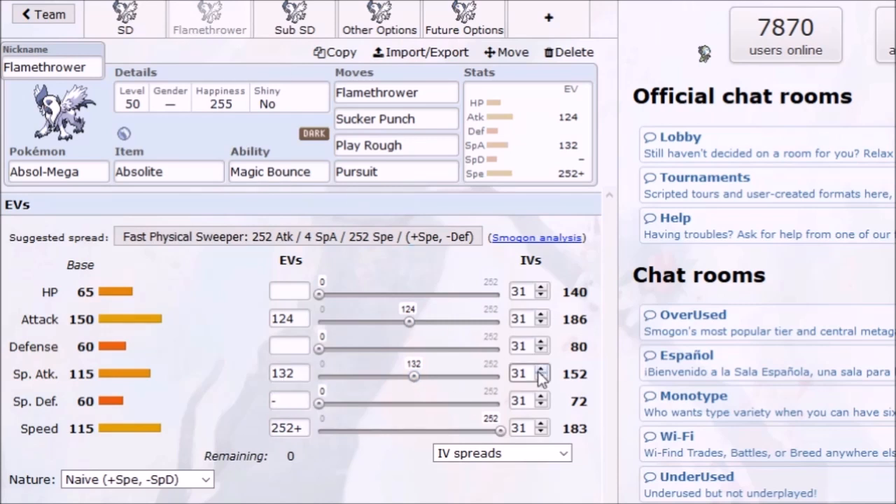This is all assuming you have 31 Special Attack IVs, which I recommend. So at level 50, anywhere between 20 and 132 Special Attack, and at level 100 anywhere between 72 and 184, to knock out those Mega Scizor after Rocks. You generally use Flamethrower to catch switch-ins to a Mega Scizor, since it's bulky enough to take all your hits except a solid Flamethrower. The set is pretty good late game — can revenge kill, can trap, all that stuff.